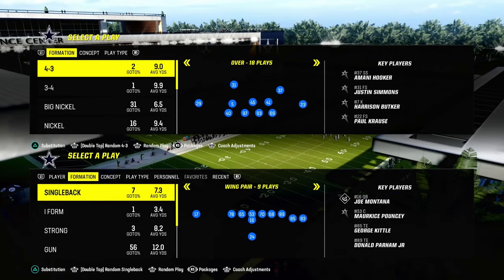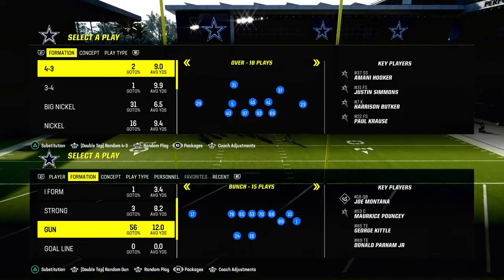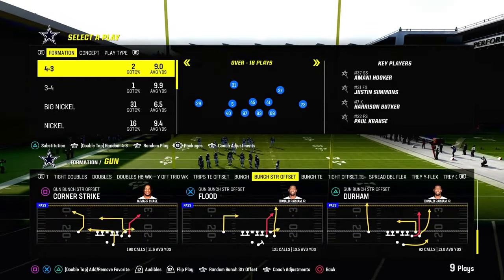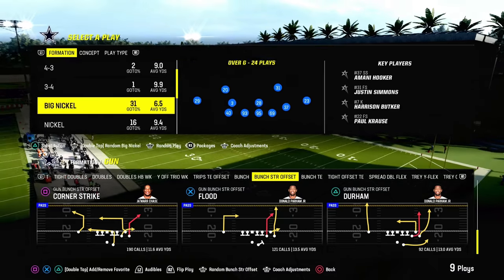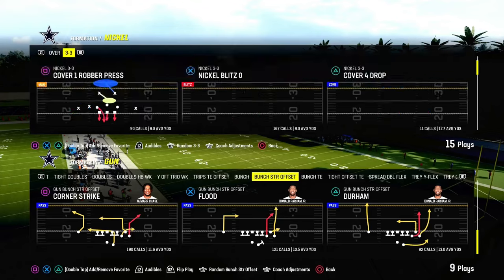Today's video we're going to be showing you one of the best passing concepts in Madden 24 right now. This is known as the big corner, little corner concept. This was kind of popularized last year out of the play PA Shot Seams out of the Saints playbook last year.